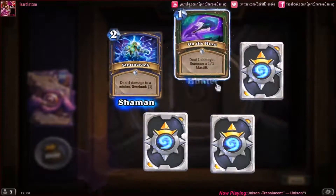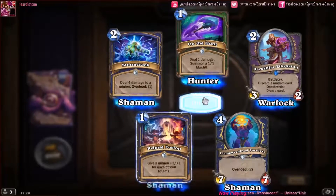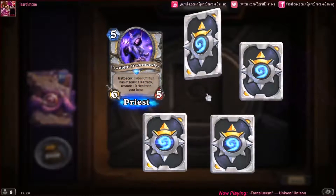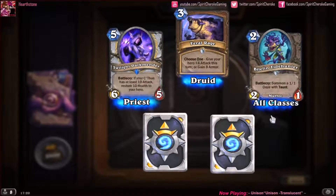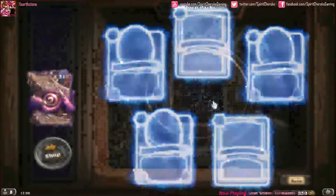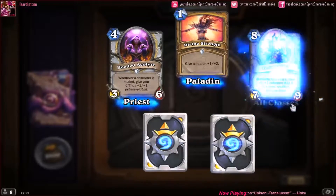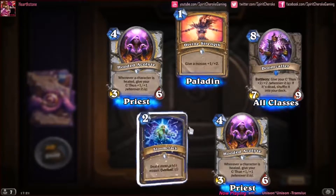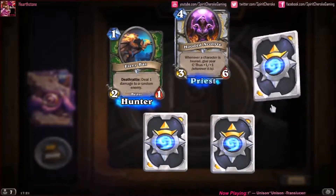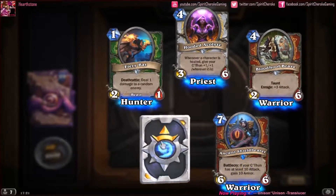Storm Crack, On the Hunt, and our rare is a Darkshire Librarian, a Flamewreathed Faceless, and Primal Fusion — not doing so good. Our rare is Twilight Darkmender, Skullcrack, and another Skullcrack. Fiery Bat, Hooded Acolyte, a Bloodhoof Brave — that's a gorgeous card. Our rare is an Ancient Shieldbearer and an Eldritch Horror.